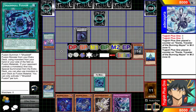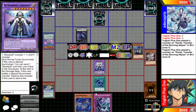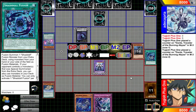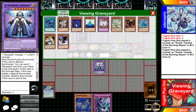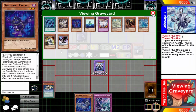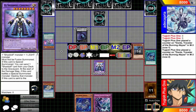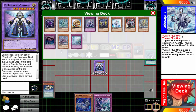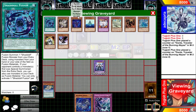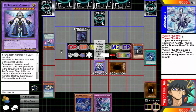Now I'll activate Shadal Fusion, sending Falco and Satellarknights Deneb from the graveyard — Light and Dark — to summon Shadal Construct. To get all effects to resolve properly, Construct has to be the highest chain link. I'd declare any effects I want to activate before Construct — like Falco as chain link 1 — then activate Construct as chain link 2, my highest chain link. My opponent can respond, then Construct resolves sending a card, and then Falco resolves, summoning itself in face-down defense position.